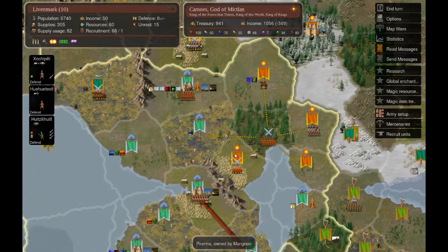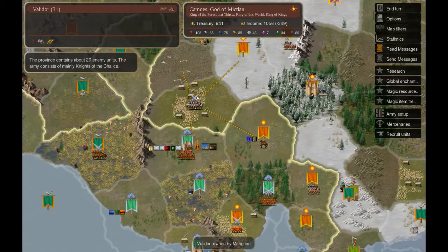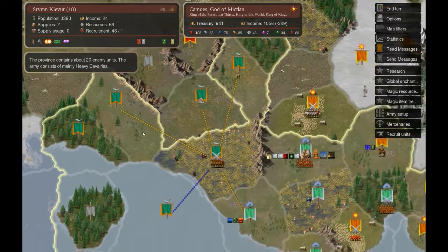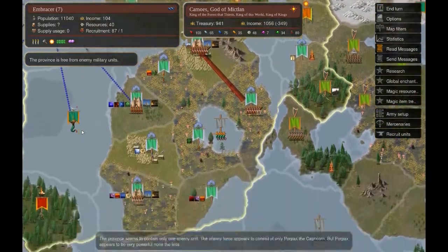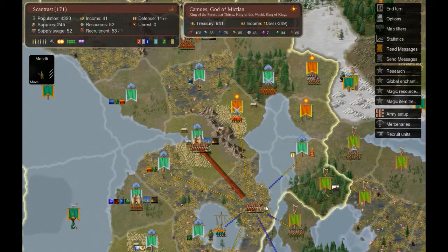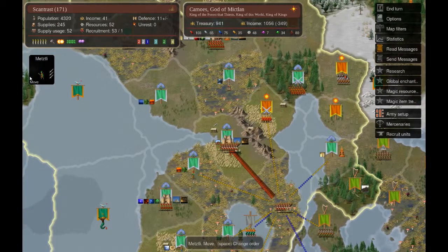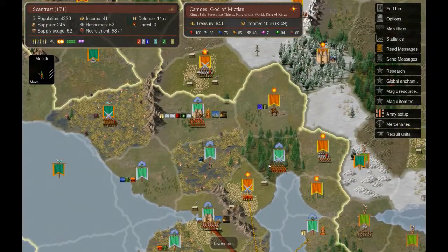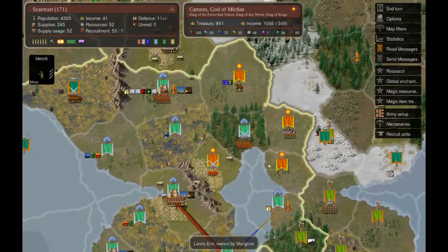We have this army to hunt - we were expecting to meet it here but we'll be chasing it around. We lost Validor - a little expected - but it's not a big army so we might recover. We also lost another province to Oceania. My armies are moving forward but I need to think about what to do. I can't leave certain units without a blessing since without it they're just random units.